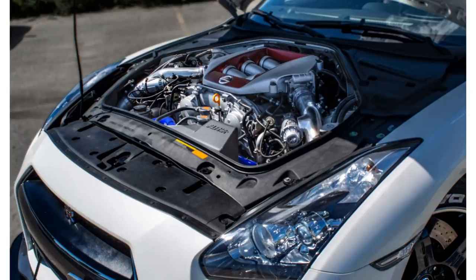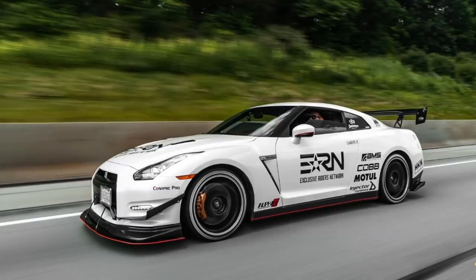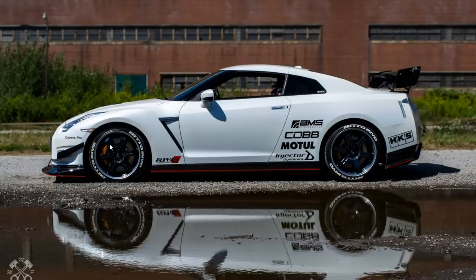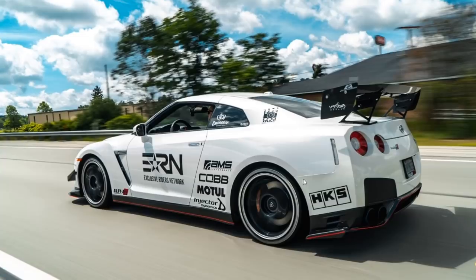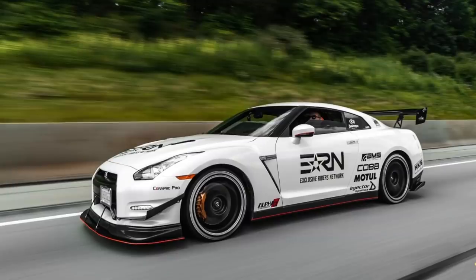Look at this R35 - a little bit too much on the sticker thing for me, but 762 horsepower all-wheel drive. This thing moves, it just gets up and goes. It's on stock wheels, looks like it's got an aero package - that's probably like 100 pounds of downforce right there. The stickers are probably where he's getting the bulk of his horsepower. Since it says how much it's making though, I'd be dumb not to choose the 762 horsepower GTR.